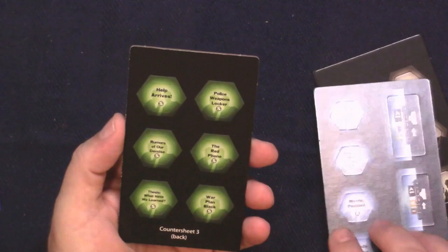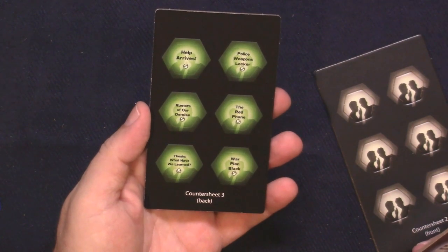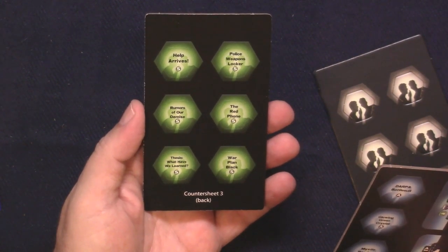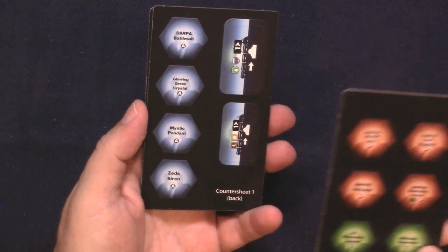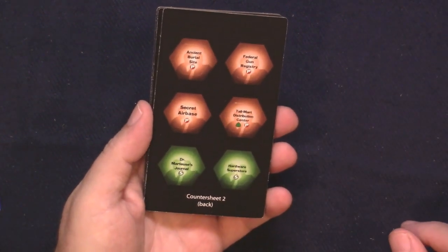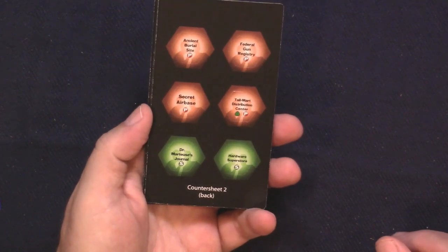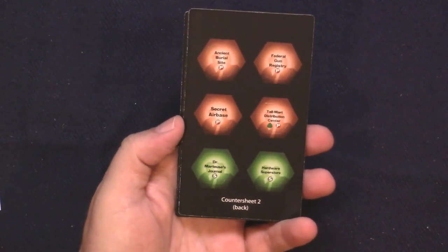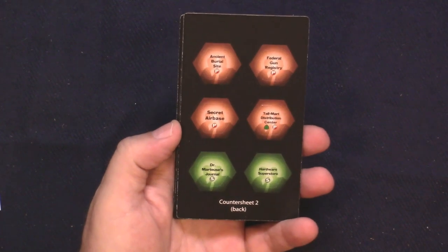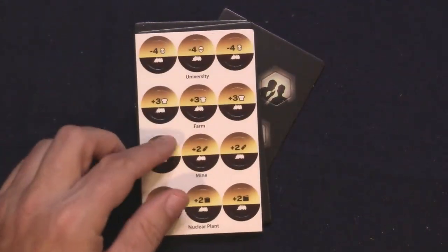We've got Rumor Tokens which, when flipped over, tell you what the rumor is. They include: Help Arrives, Police Weapons Locker, The Red Phone, Rumors of Our Demise, Thesis, What Have We Learned, War Plan Black, DARPA Battlesuit, Glowing Green Crystal, Mystic Pendant, Zed Siren, Ancient Burial Site, Federal Gun Registry, Secret Air Base, Tall Mart Distribution Center, Dr. Martrus's Journal — who's the mad scientist villain in the game — and Hardware Superstore.